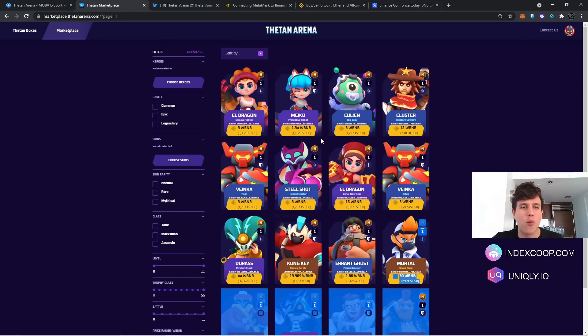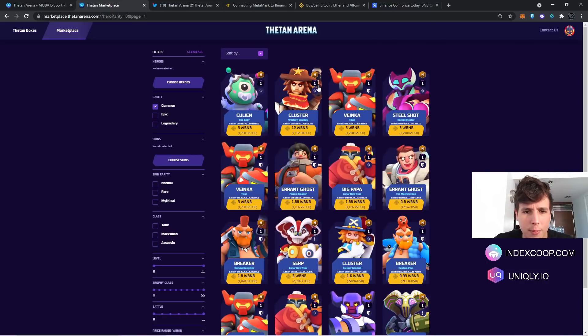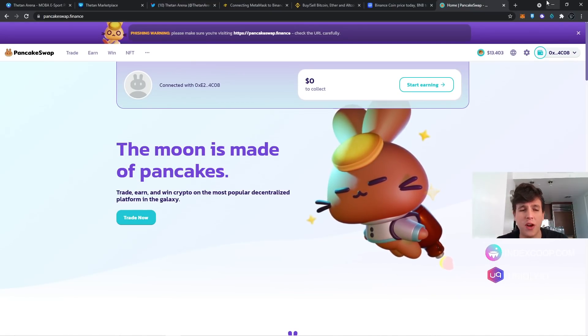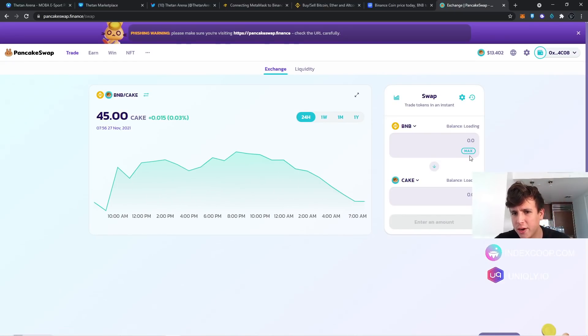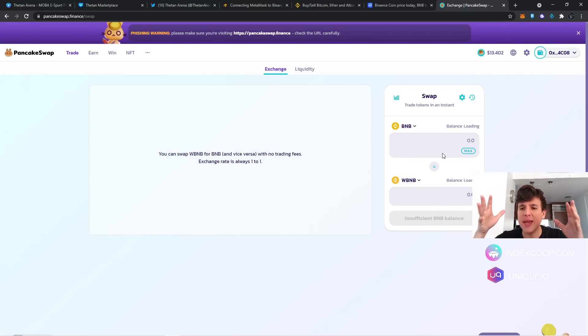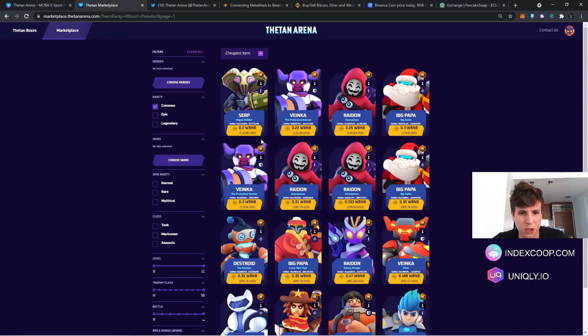Something very important: the Theater and Arena marketplace works on WBNB — Wrapped BNB. It's basically the same as BNB but wrapped. To get Wrapped BNB, go to PancakeSwap.finance, go to Trade > Exchange, and you can swap from BNB in your wallet to WBNB. The cheapest character in the marketplace right now is around $120, so you'll need at least 0.2 BNB — or about 0.25 — to have a little extra for the swap.